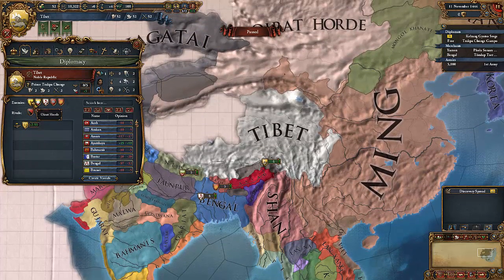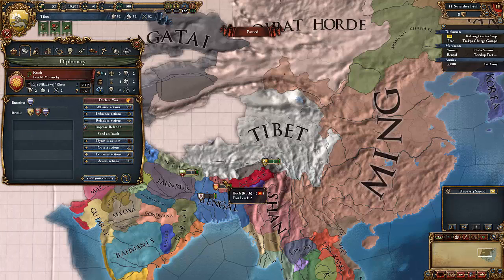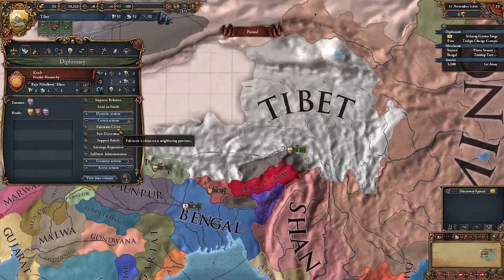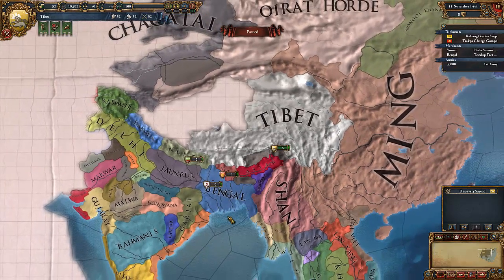So, let's take a look at who hates me. Right off the bat, the Oirot Horde hate me. We have Shan, who hates me. We have Bengal, who hates me. We have Assam, who also hates me. And Koch. Now, Assam and Koch aren't really that much of a bother to me. I expect either Assam or Bengal to go in and try to annex Koch first. So, what we need to do is send a guy to fabricate a claim on the county of Koch.